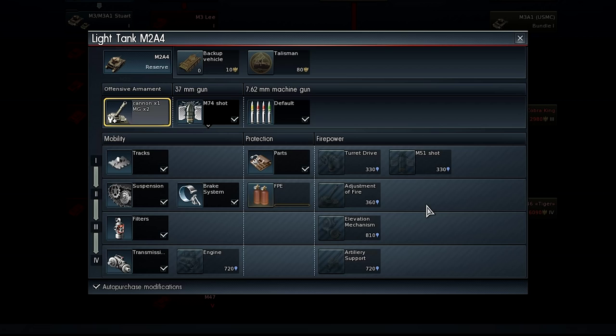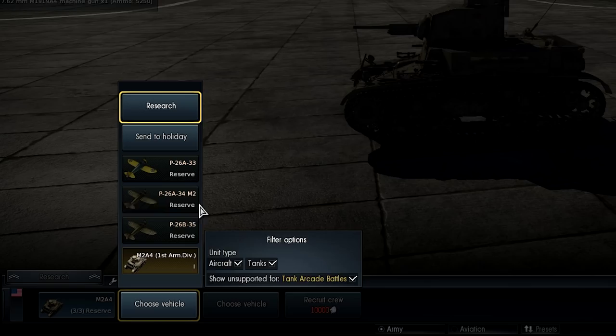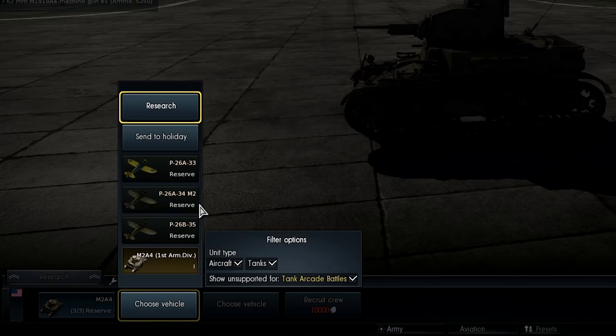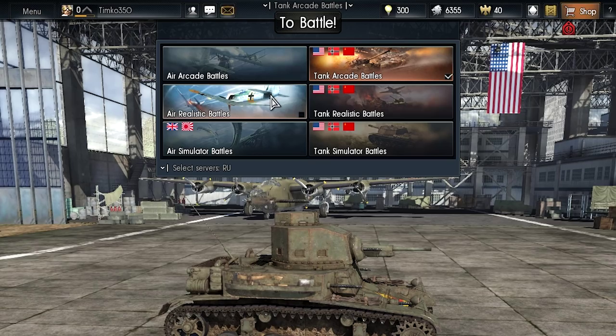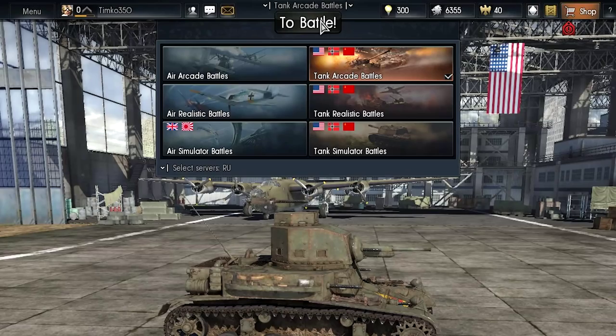Let's get set for our first battle. For that, we need to assign tanks to available crews, the same way we did with Aviation. The assortment is limited at first, though it will expand very fast. The To Battle button is the same whatever you do. Where it takes you — to the skies or land — depends on what kind of game mode you chose before clicking it. Now, we need the tank arcade option. Off we go.